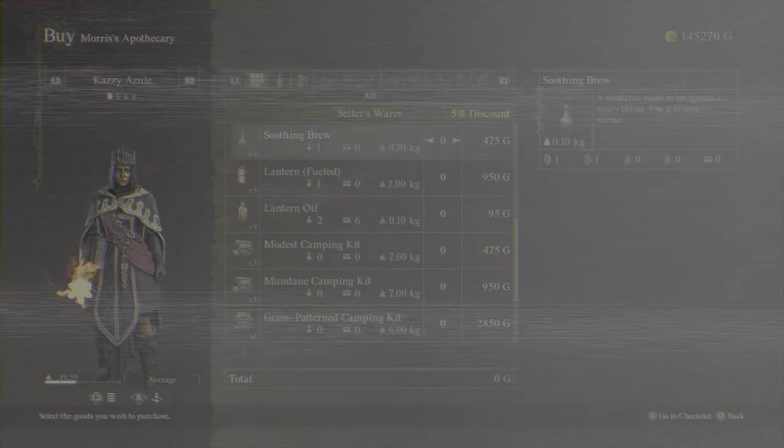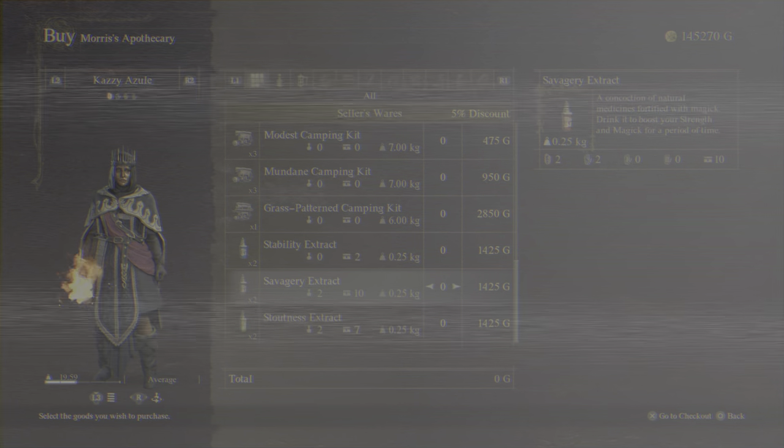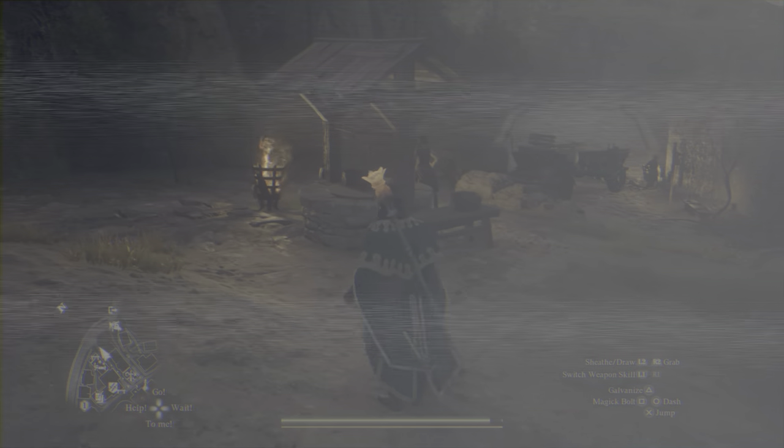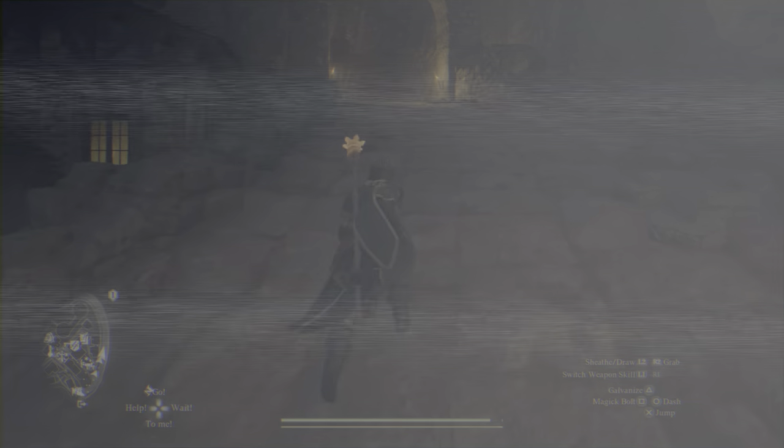I wanted to share something that I had stumbled across while I was playing Dragon's Dogma 2 recently. There are two primary regions in the game — there's the more European-looking area of Vermund with all the grassy knolls, hills, and forest, and then there's the desert region of Battahl where the cat-like Beastren people predominantly come from.